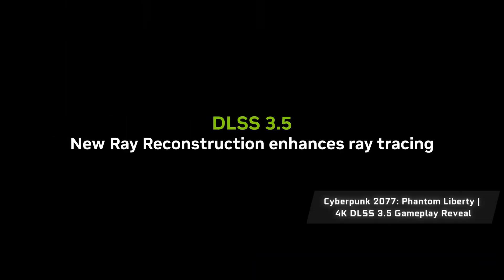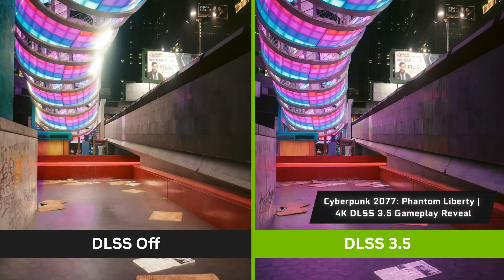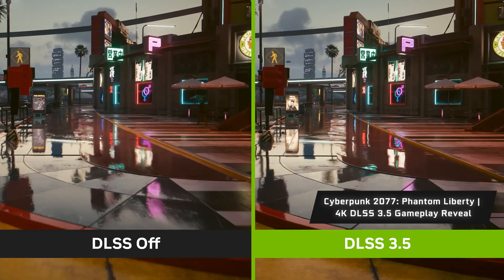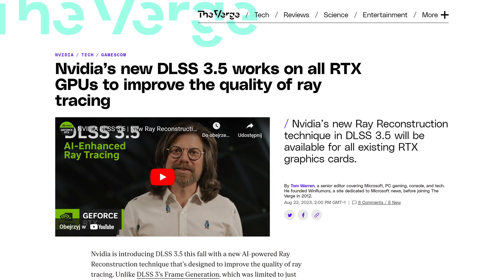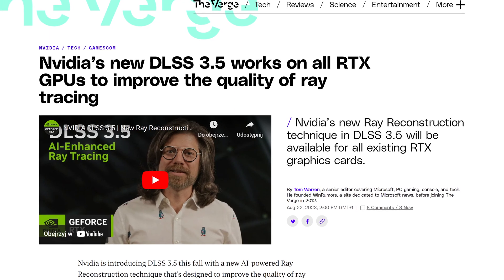So DLSS 3.5 comes to the rescue to make ray traced scenes look better by simply being much better at filling in those gaps that classic ray tracing leaves unfilled. And the best part? Unlike normal DLSS 3 with its fancy frame generation which is only available to RTX 40 Series graphics cards, Team Green are making this brand new ray reconstruction mechanism available to all RTX graphics card owners. So if you do own an RTX graphics card, lucky you!